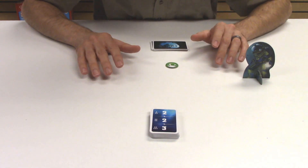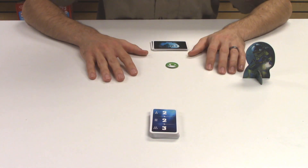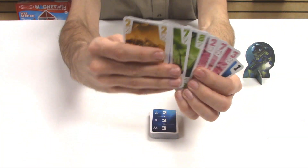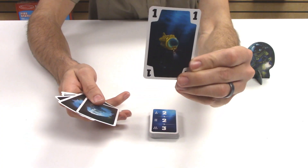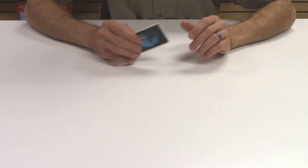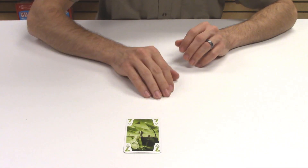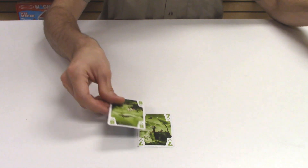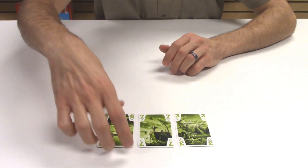We're ready to embark on The Crew Mission Deep Sea. This is a cooperative trick-taking game where we're going to be going on a ton of missions, each of which is going to add new challenges as well as new elements of our story. At the beginning of each mission, we're going to deal out all the cards in the deck evenly among all the players. The cards come in four suits, as well as a submarine suit that is always trumps in this game. Here's a quick overview of trick-taking if you're not familiar: each round, one player leads the trick by playing a card from their hand, which decides the suit everyone else must follow. The person who played the highest card in that suit wins the trick.